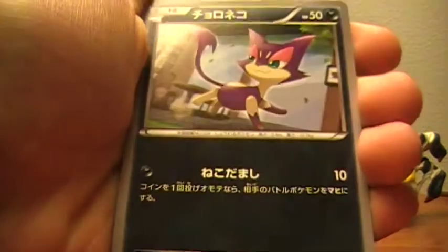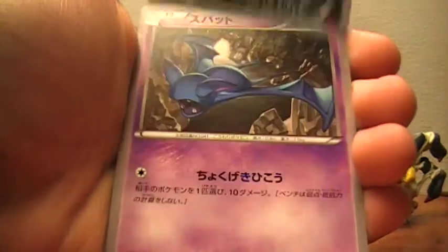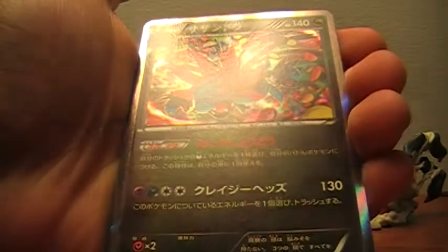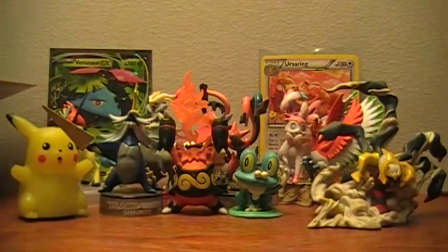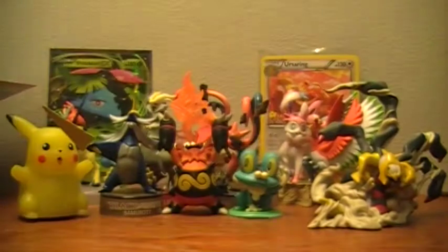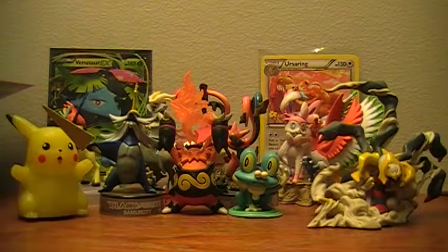We got a Zweilous. I'm still yet to pull a holo, by the way. Purloin. Zubat. Oh, look at that — speak of the devil. We got a Hydreigon holo! And then we got a Diggersby. So I guess when there's an R marking that means rare, and it means holo — so rares are only holos. Because the rares you get in packs aren't even that rare. Four straight packs we've gotten good pulls. And so this is the fourth pack now.